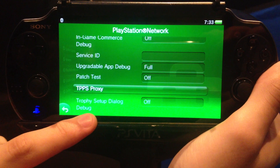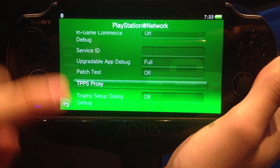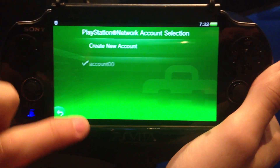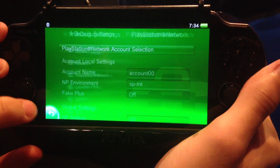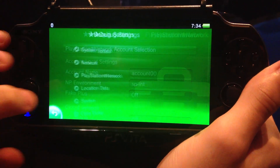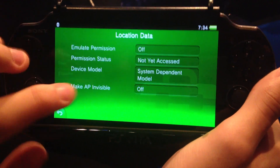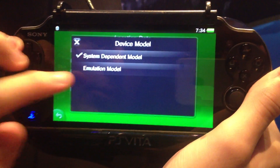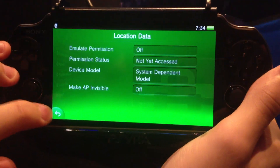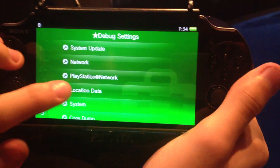There is new debug stuff for trophies. You can actually change your PSN account, which would be really, really awesome for retail. Location data and device model — you can change it between system-dependent model and emulation model. This is a new entry; it wasn't visible in the last version.